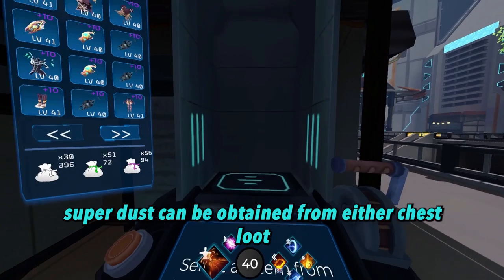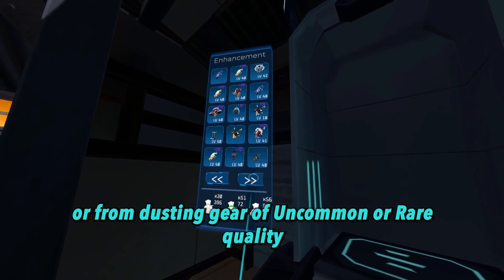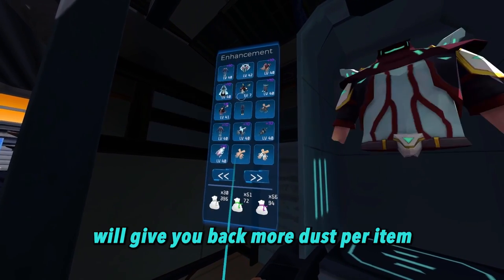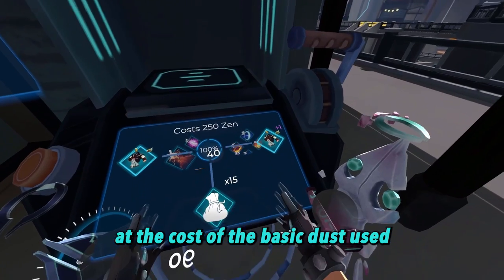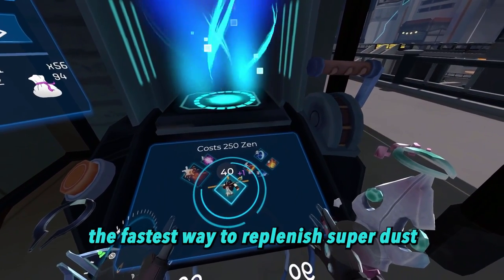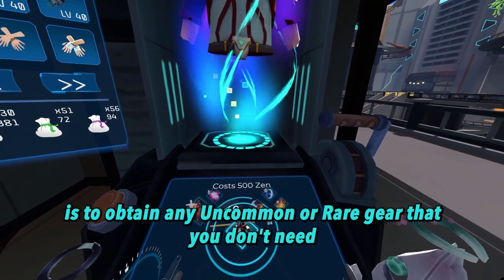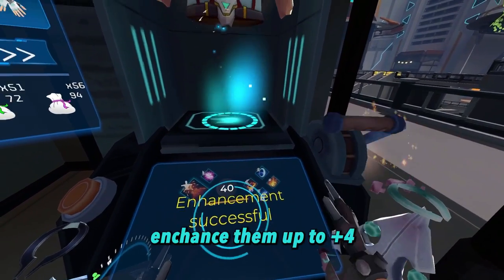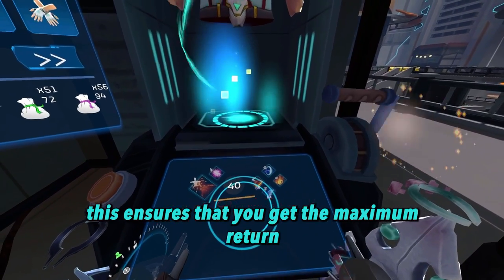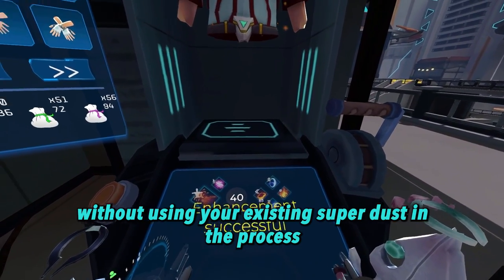Super dust can be obtained from either chest loot or from dusting gear of uncommon or rare quality. Uncommon or rare gear that has been enhanced will give you back more dust per item at the cost of the basic dust used to complete the enhancement. The fastest way to replenish super dust is to obtain any uncommon or rare gear that you don't need, enhance them up to plus 4, then dust them. This ensures that you get the maximum return without using your existing super dust in the process.